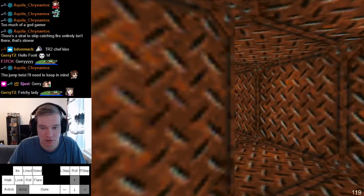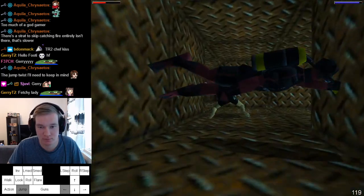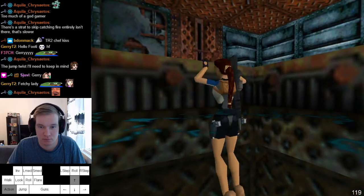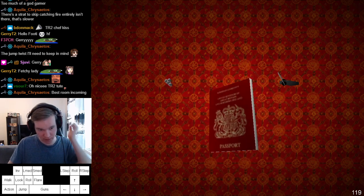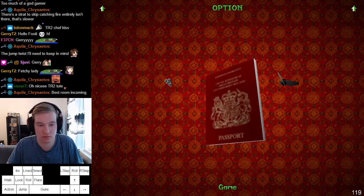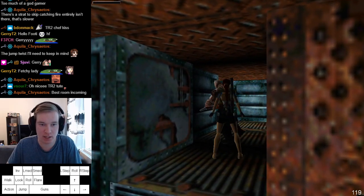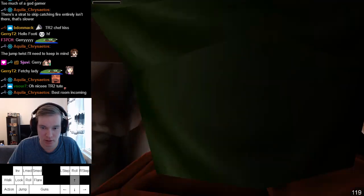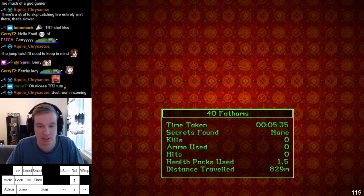Jump. And now comes the funniest part of this run. Just run — don't do a running jump, it's actually slow. I'm gonna show you: if you get shot and killed, save on the second slope. Let's say you die here — just hold up key, don't do anything else. She would die and when she dies she still runs forward and falls forward — you can still trigger the end of the level. Death exit.